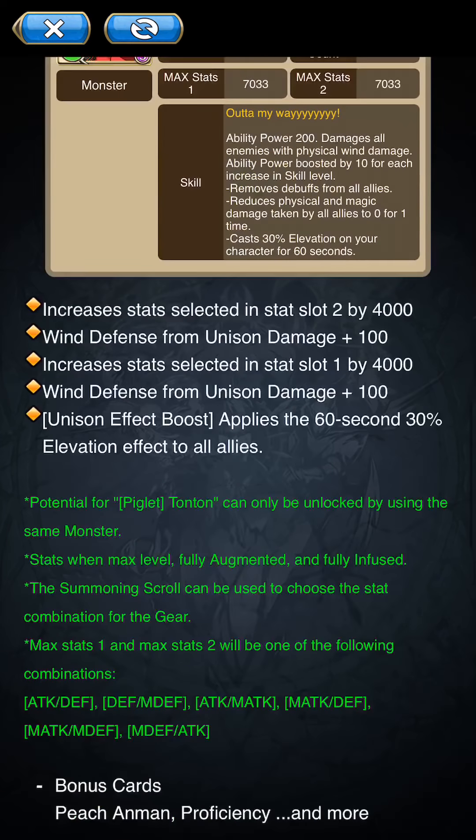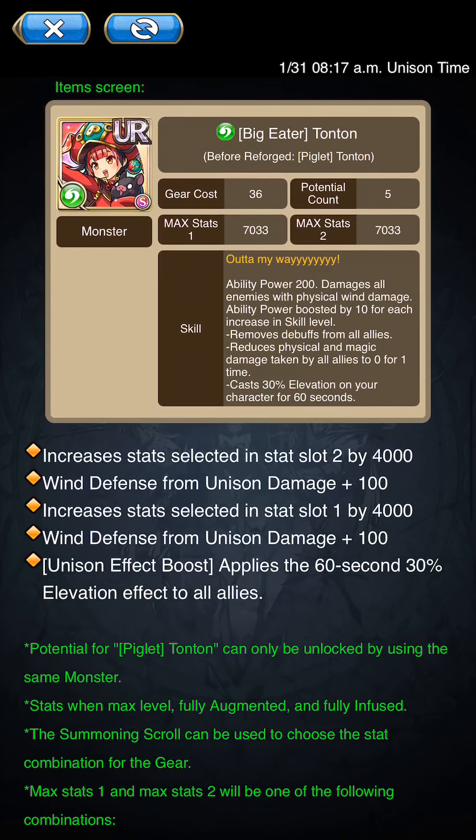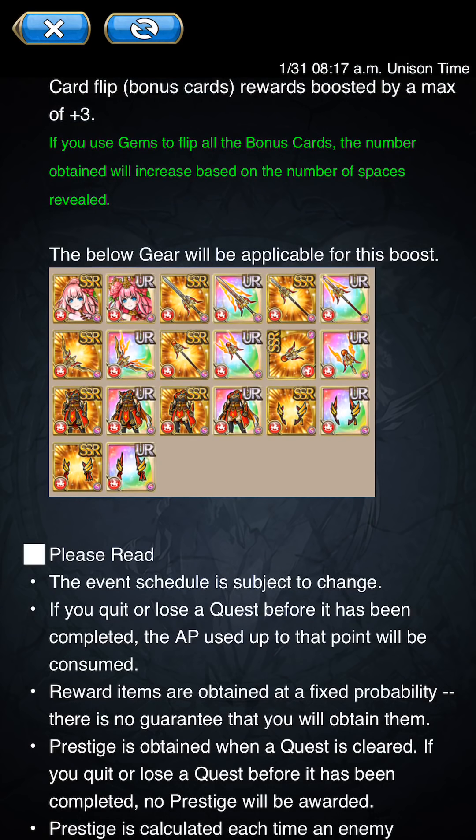Then we got the 'Stop That Little Piggy' event. They have overall rewards and item exchange rewards. The monster is 36 cost, ability power 200, only hits one target — not a lot of damage. Its ability isn't too special either. It's a regular event stat sticker that gives around as much as a 33-cost monster with its awakenings.